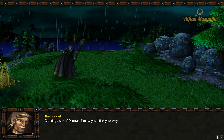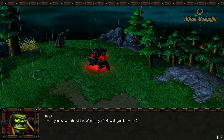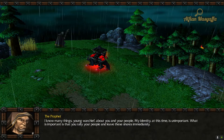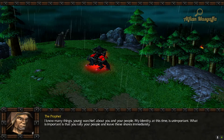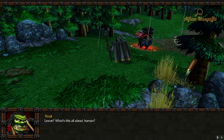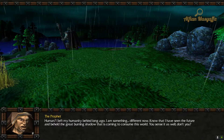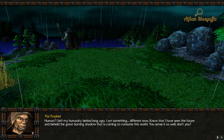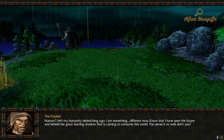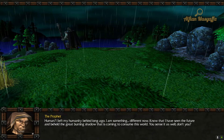Greetings, son of Durotan — I knew you'd find your way. It was you I saw in the vision. Who are you? How do you know me? I know many things, young Warchief, about you and your people. My identity at this time is unimportant. What is important is that you rally your people and leave these shores immediately. I left my humanity behind long ago — I am something different now. Know that I have seen the future and beheld the great burning shadow that is coming to consume this world. You sense it as well, don't you?